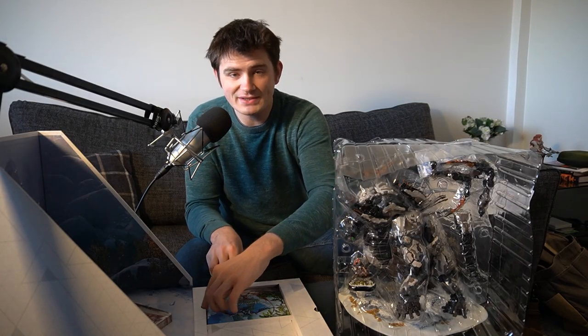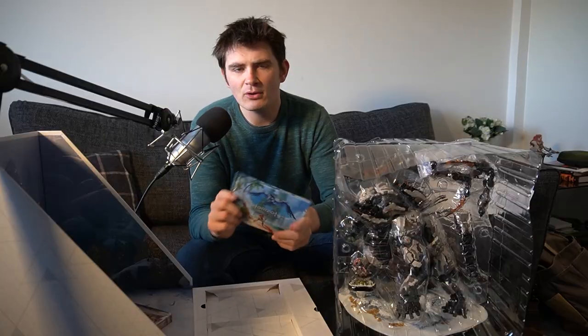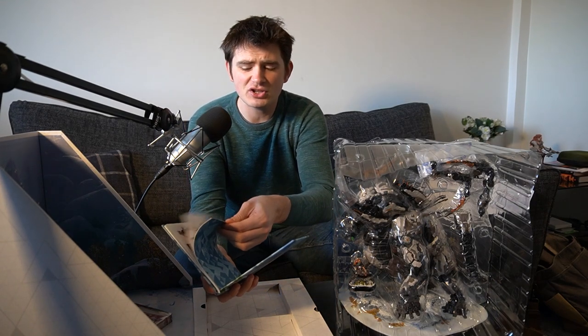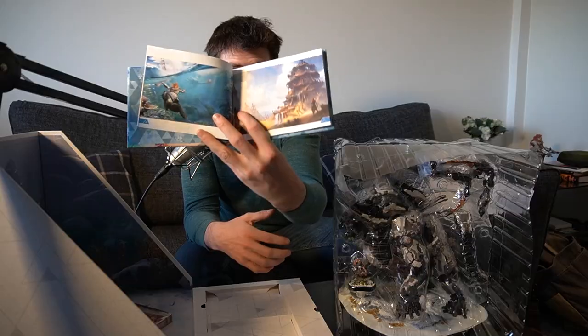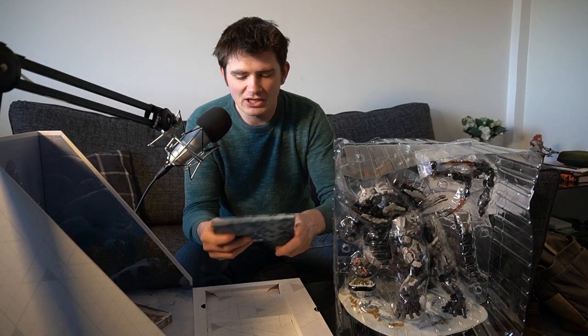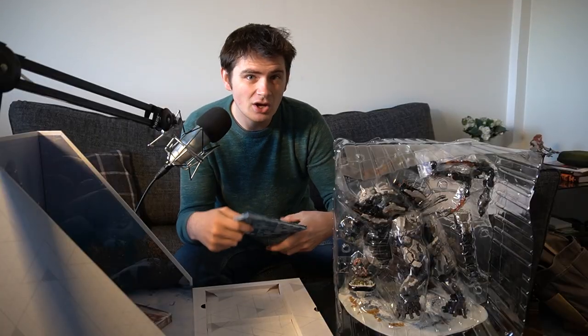Next up we have the Horizon Forbidden West mini art book. I'm sure a full-size version will come out once more people have had a chance to play the game. I won't peek too much — I'll just flick through a couple of beginning pages. There's Aloy swimming — we all like a cheeky dip, especially when there are robot machines that need killing. Lovely steelbook case, lovely art book, but now it's time for the main event.